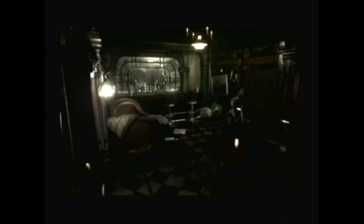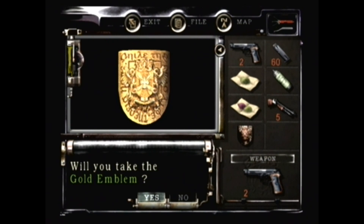Moonlight Sonata. I guess showing the fingers in the piano's animation would have been too hard. I know most of the time animators aren't experts with the instruments, so I get it, but it's just kinda funny to think about. What was that on the ground? We'll figure it out after we put the regular emblem in place. And there we go.